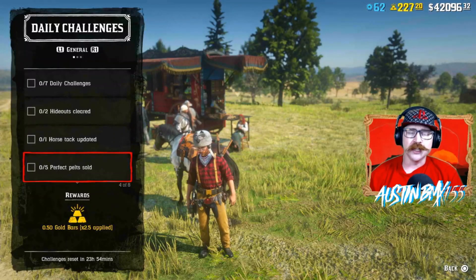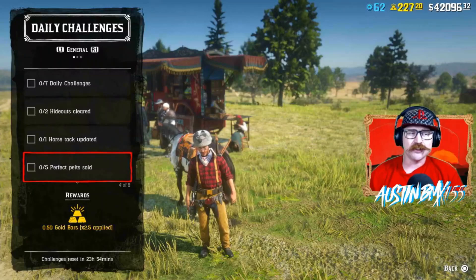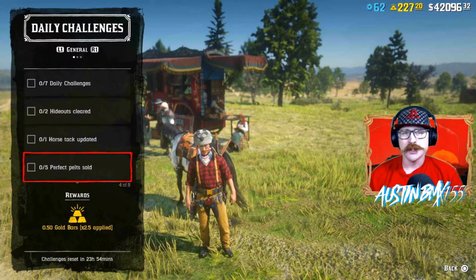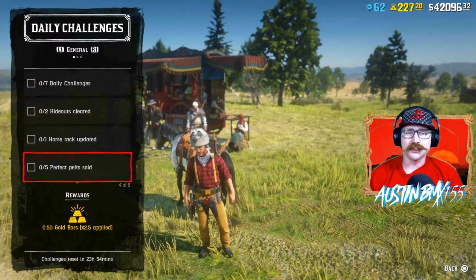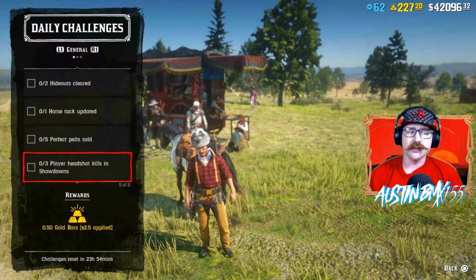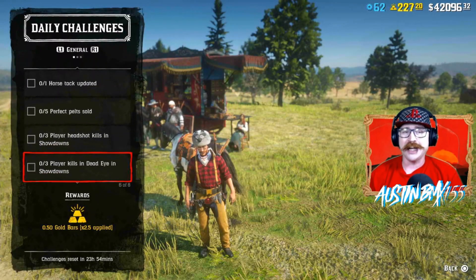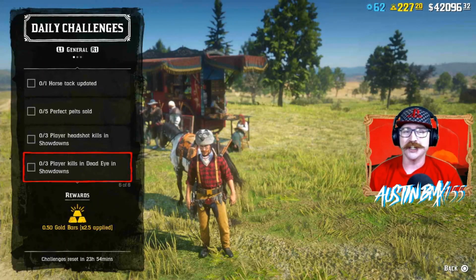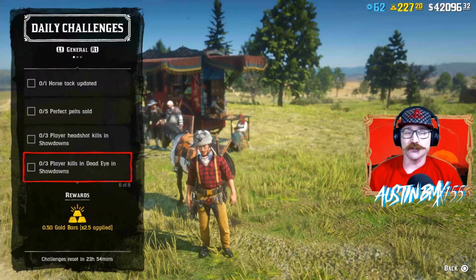Perfect Pelt Sold. Now, this kind of sucks because usually we give our stuff to Cripps, but now we're going to have to sell some Perfect Pelts to the Butcher. Maybe just use some Rabbits or things like that that aren't worth too much anyway. We have player headshot kills in showdowns and also player kills in Deadeye in showdowns, so you can probably get these both done at the same time — get some player headshot kills while you're in Deadeye.